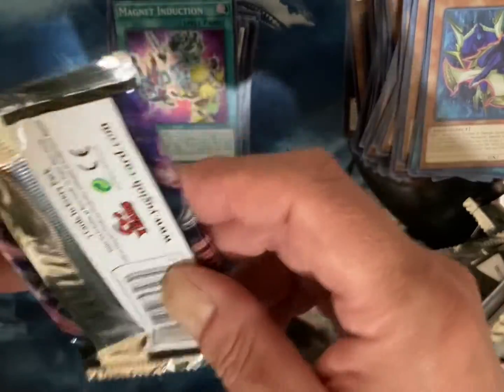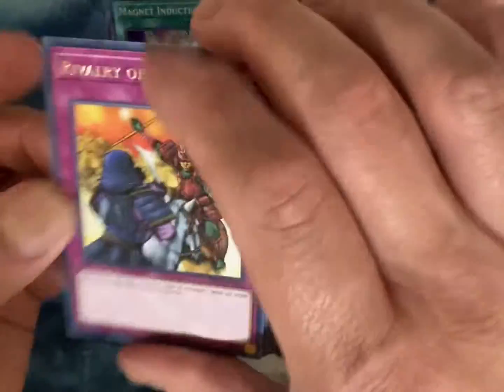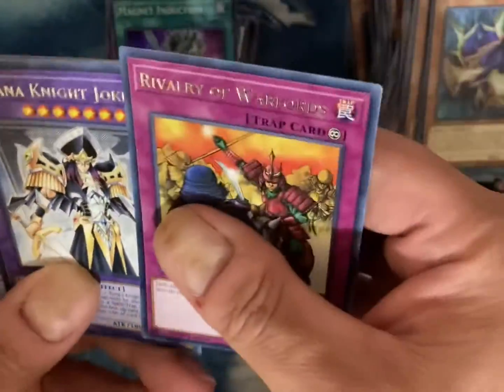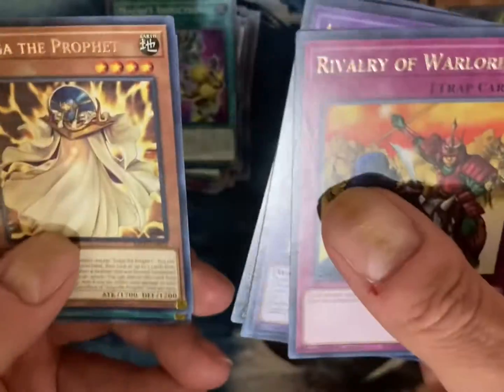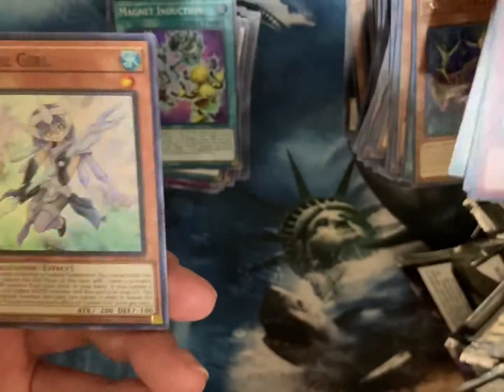Oh — last pack, last pack! Go for the gold here, come on. Come on, Egyptian God — we know you're in there. I just kind of scanned to the back... I don't think it is one. But that's okay. Boom boom boom — it's a Crystal Girl. I don't know if any of this stuff is any good.